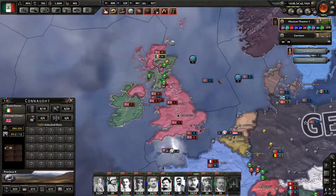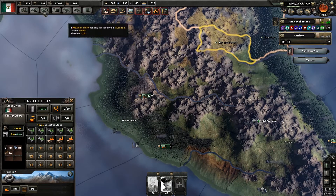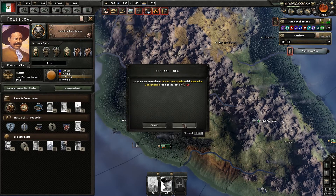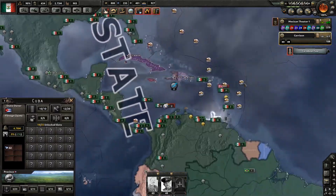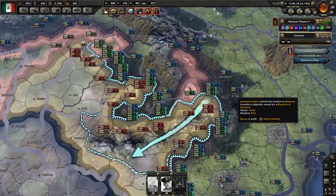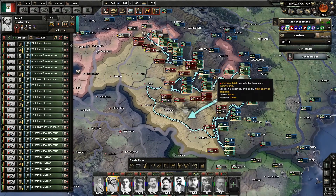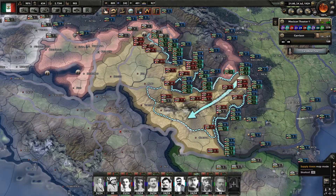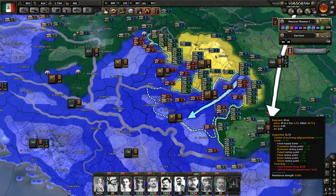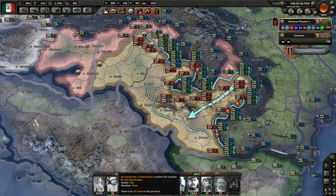We lost a submarine — not unexpected. We have some garrison units. What is our current conscription level? We're on limited conscription — we're going to need to switch to extensive conscription. Let's see if we can launch an attack here. Nope, doesn't look like that's gonna happen.